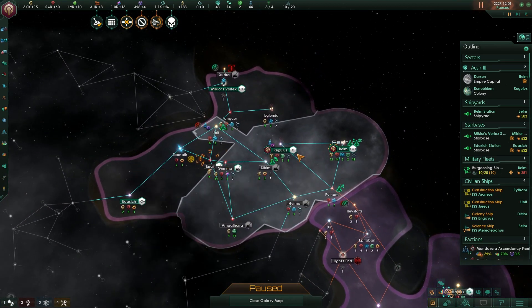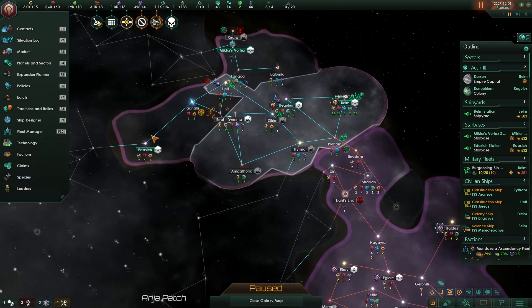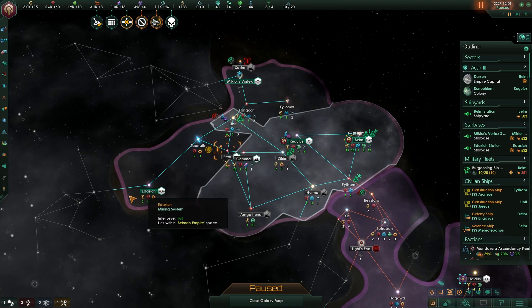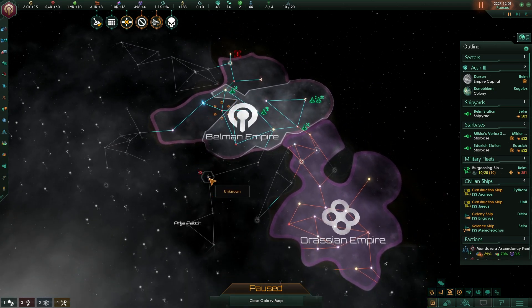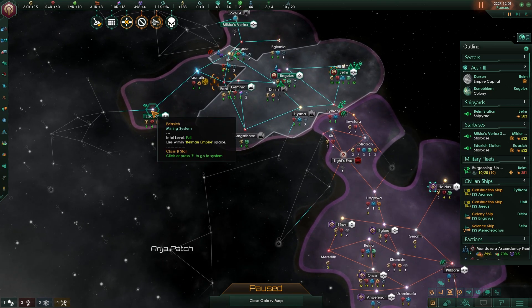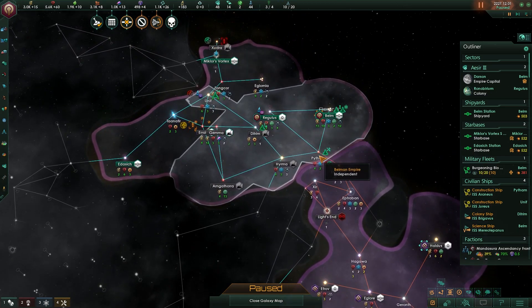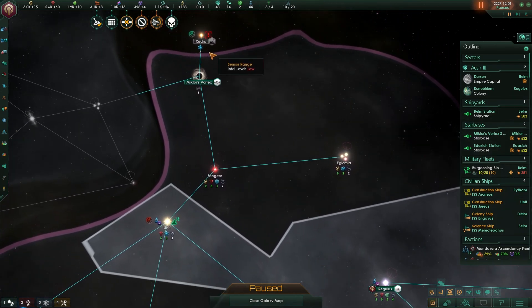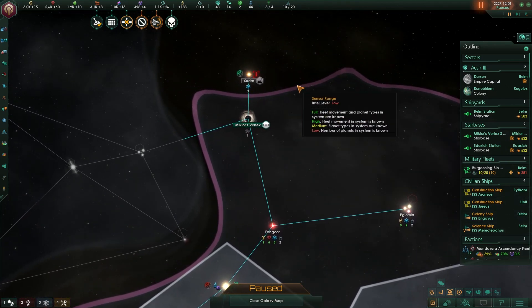We definitely need to keep building Tall here and secure the last few systems — this will really be the extent of our empire. We could push to this one here and have it be a frontier outpost, and we'll have strong defense points in just a couple of nodes. This is, of course, assuming that the Shard doesn't move around from system to system. In that case, we're absolutely screwed.